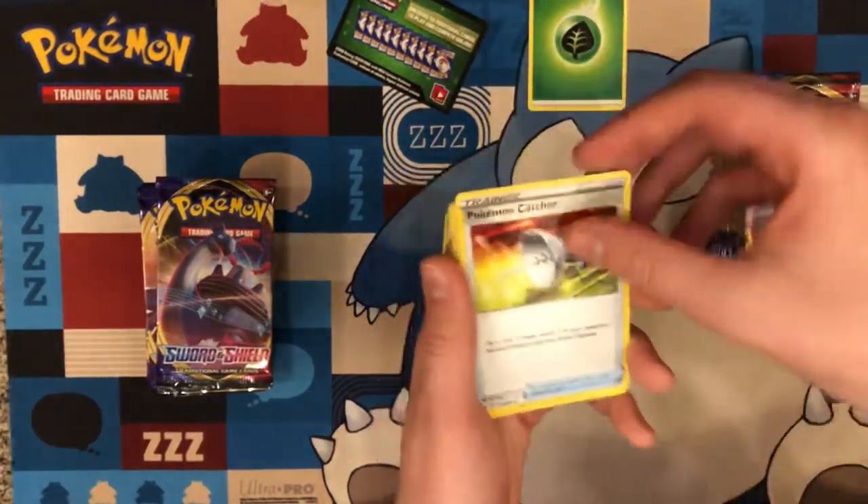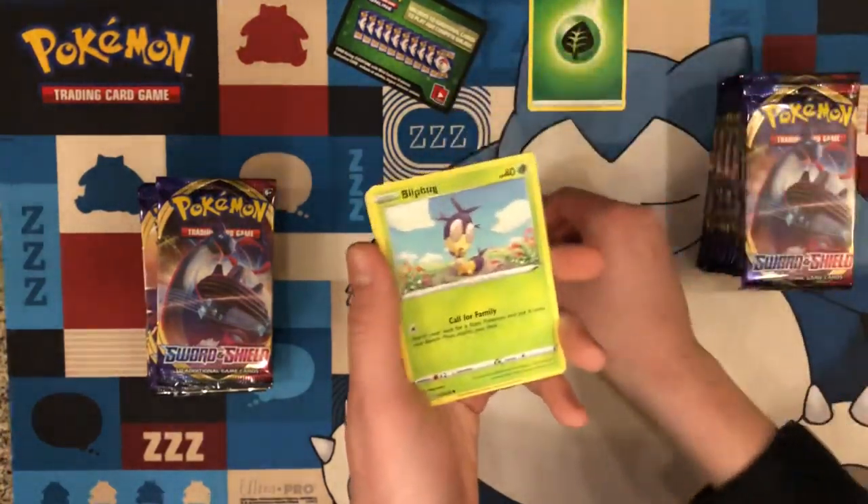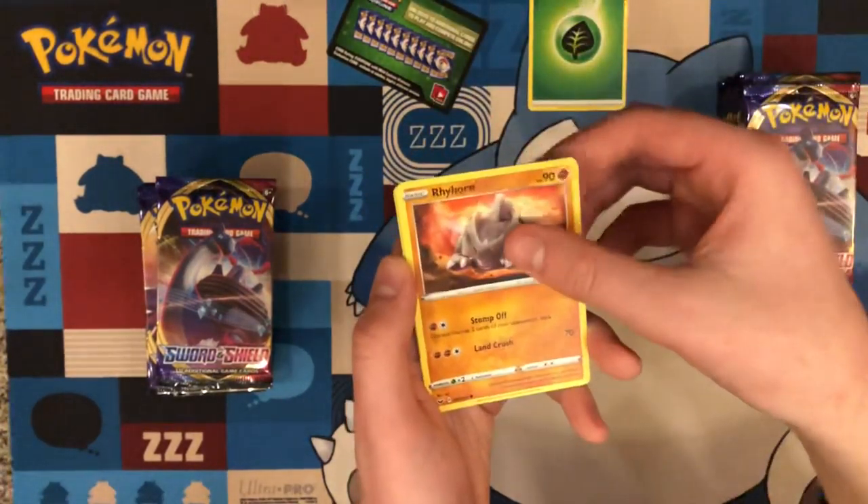Snorlax VMAX — starting it off. Let's see if we can get a pull right off the bat. Probably not. Some of the commons are actually decent — the Air Balloon, whatever that one's called. Air Balloon's decent.